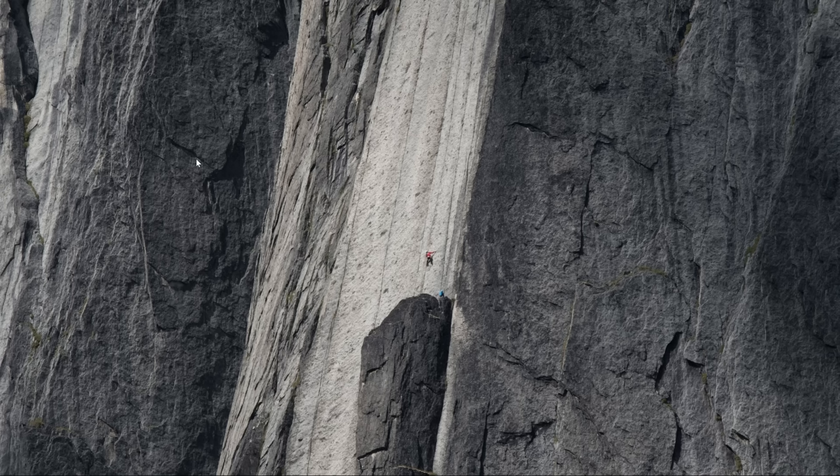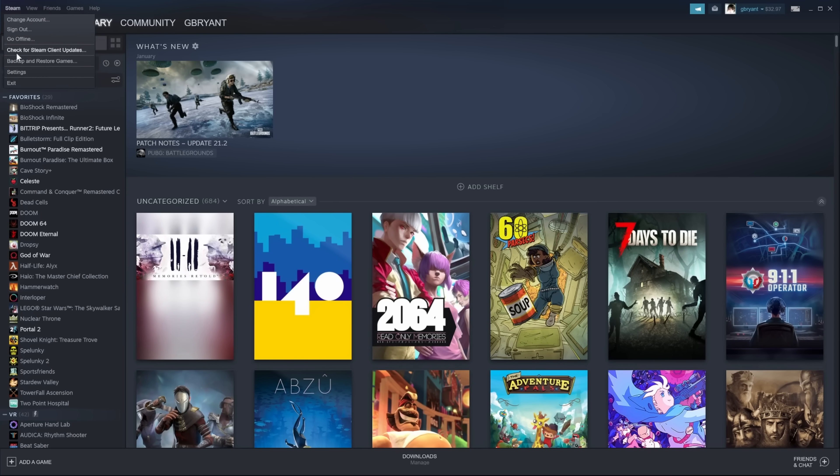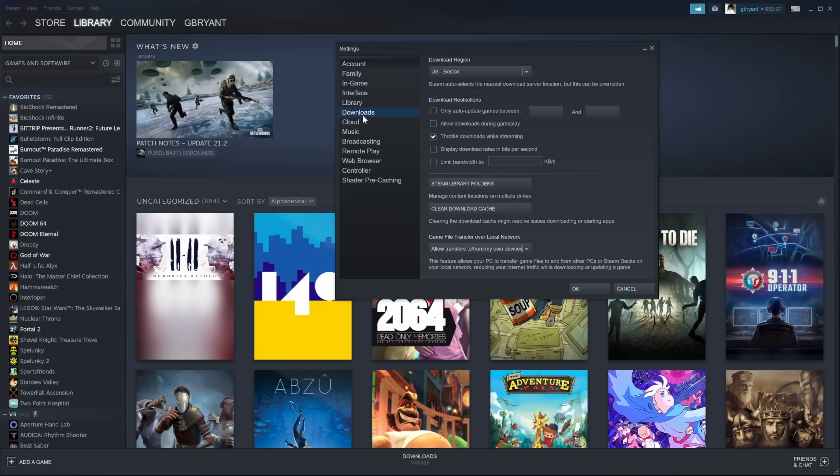Once you're running the beta client, by default Steam will be set to allow transfers to and from my devices. You can choose an alternate sharing level by selecting Steam, Settings, Downloads, and then Game File Transfer over Local Network.